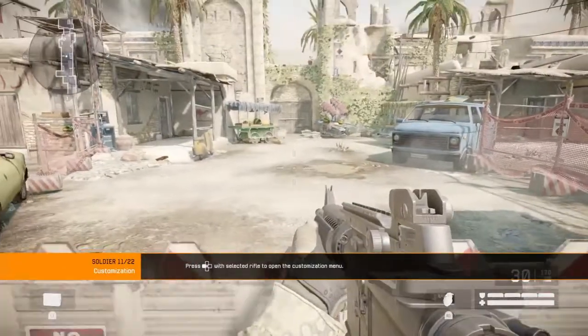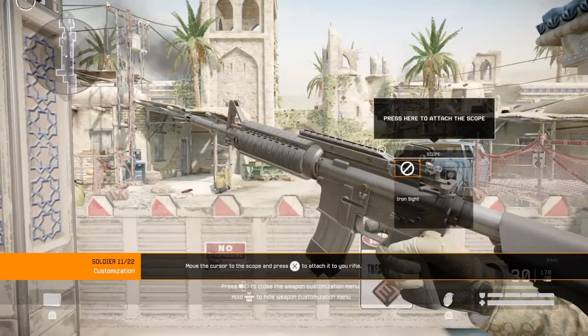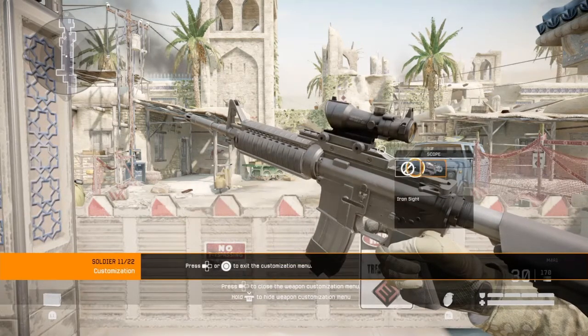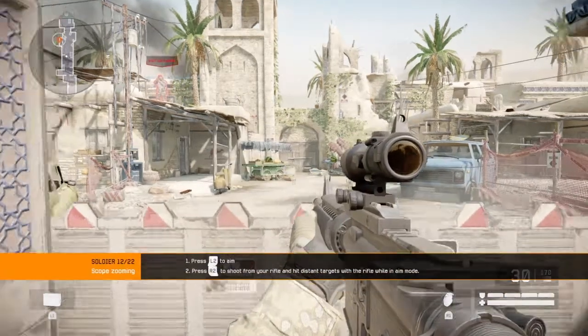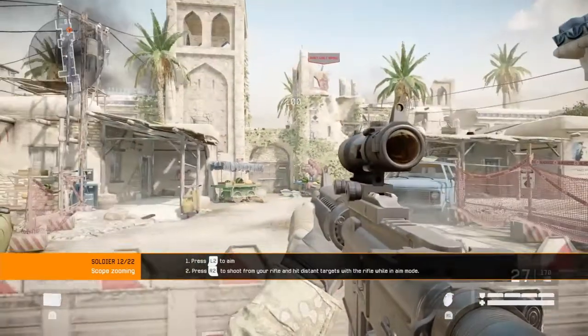Attachments change the functionality of your weapon, and thereby your possibilities in combat. Scopes offer greater aiming precision at longer ranges. Hit the targets aiming through your scope.